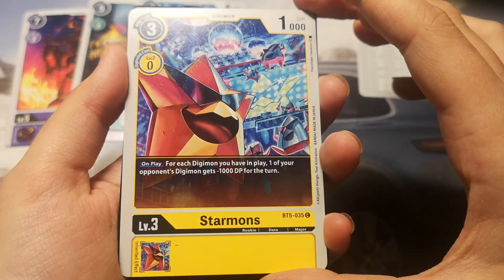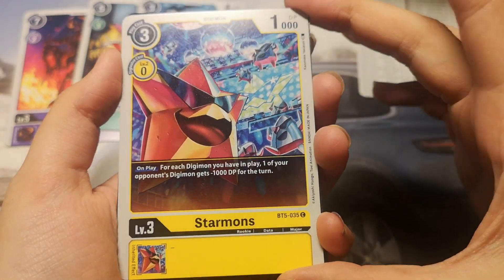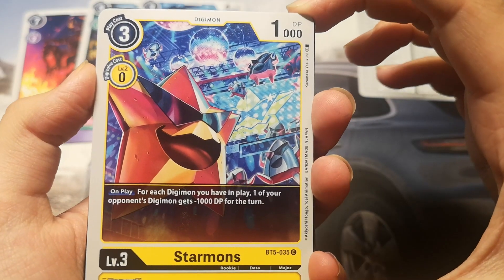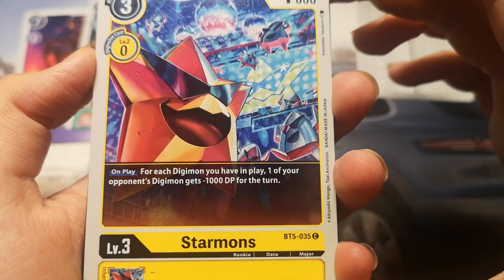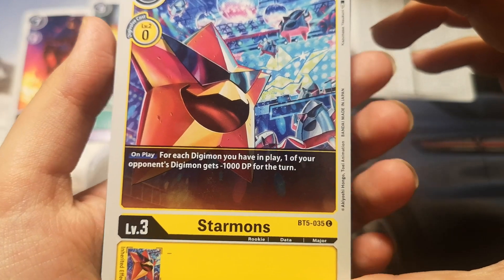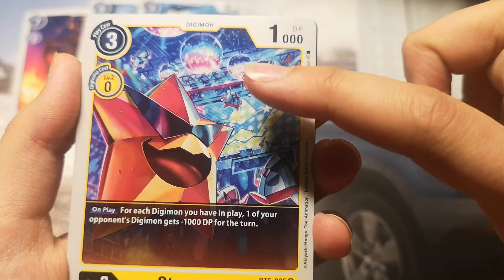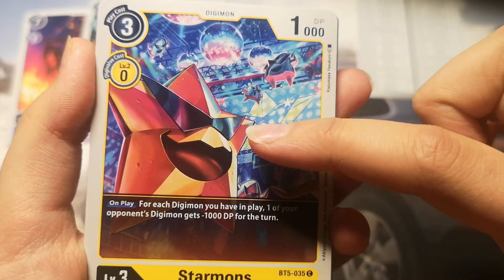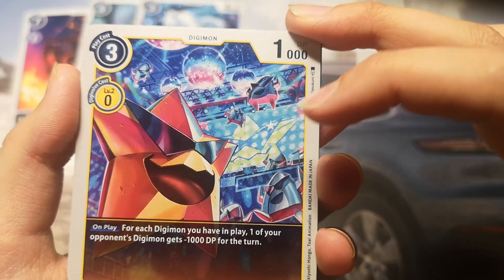It's a Starmon — I've never seen one with an 'S' after 'mon'. That's really interesting and weird. It's a yellow Digimon, 1000 DP, play cost is 3 and draw cost is 0. It has an on-play effect: for each Digimon you have in play, one of your opponent's Digimon gets minus 1000 DP for the turn. Those are the little Picimon, and this is the Starmon — really cool with his sunglasses reflecting the party.